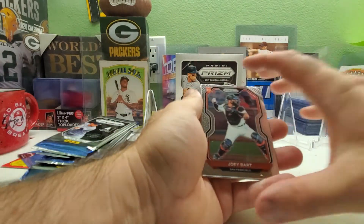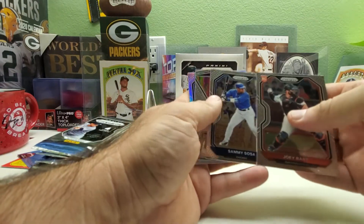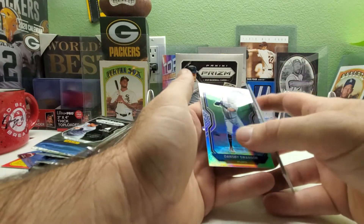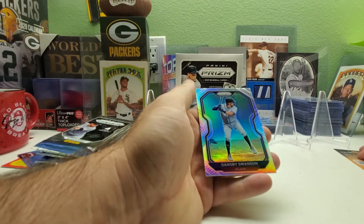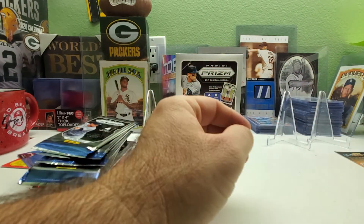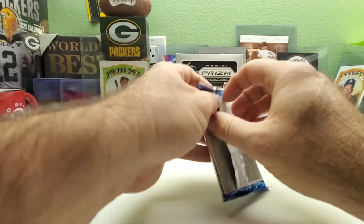Pack one: we got a Joey Bart rookie card, a nice one, Sammy Sosa, a Casey Mize rookie card, and then a hollow silver prism — Dansby Swanson. We'll just call them regular prism or hollow silver, whatever you want to call them.